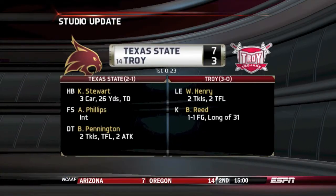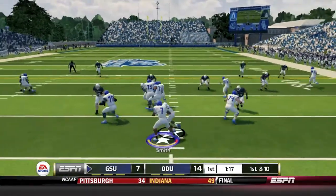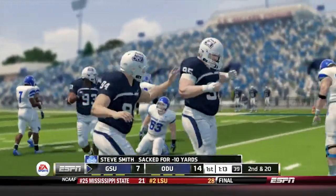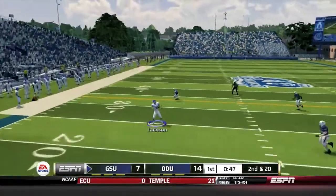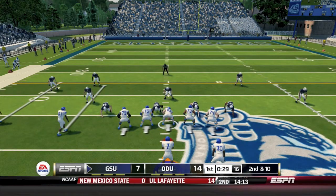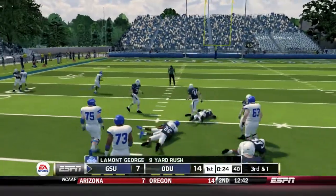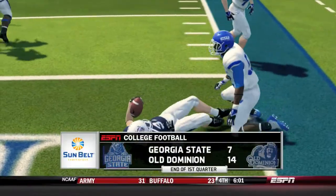Studio update: Texas State on top of number 14 Troy, 7-3 in the first quarter. Late in the first quarter of our game, Georgia State takes over. Smith is pressured and sacked for a ten-yard loss on second and twenty. Smith then fires quickly to Marcus Jackson on the comeback route - a 42-yard gain into Old Dominion territory. Smith hands off to Lamont George up the middle for nine yards. At the end of one, Georgia State trails 7-14.